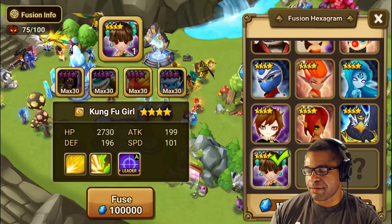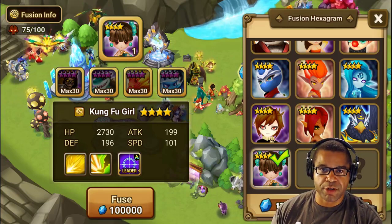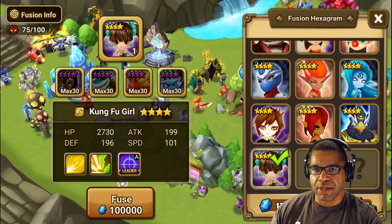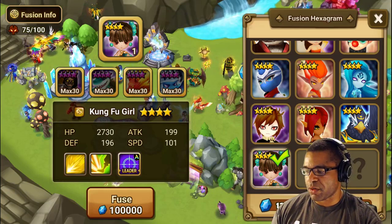The first fusion we're looking at is the kung fu girl. Is it worth the investment? Definitely, yes. If you're fortunate enough to have the water, light, or dark kung fu girl, you're going to see a ton of value in necropolis B10, rift wars R5, or in PVP if you pull the dark one.